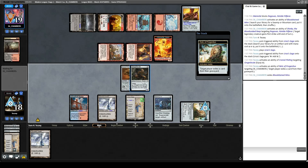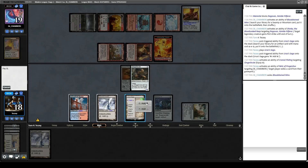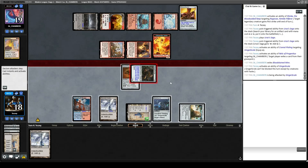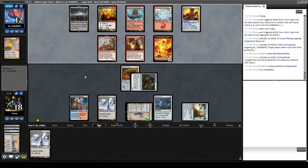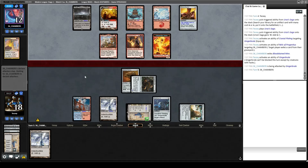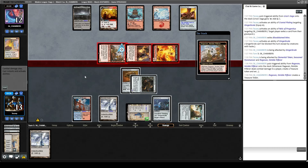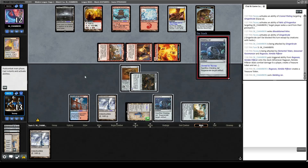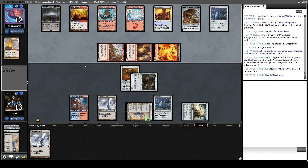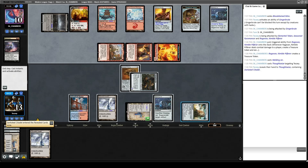They only have one card in hand, so we might just be able to kill them with just Gingerbrute. But we have another Urza's Saga to tutor and a Relic we can pop to draw a card. Opponent attacks for five, trying to race us. They play the Welding Jar and play Thoughtseize — no cards in hand. I'm going to pop Relic to see what we draw. It doesn't actually reduce our clock since seven and six are pretty much the same thing against ten. Treasure Vault — not what we wanted. Frogmite is what we wanted.